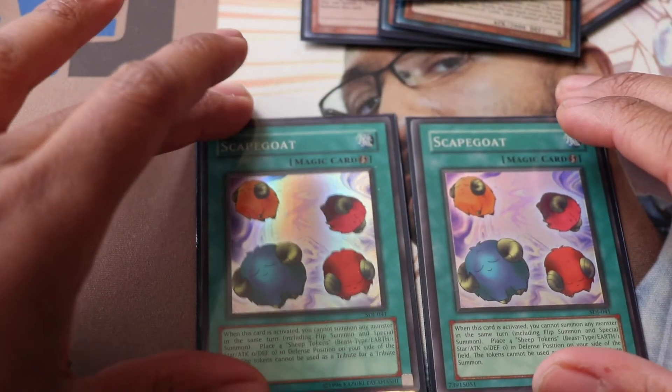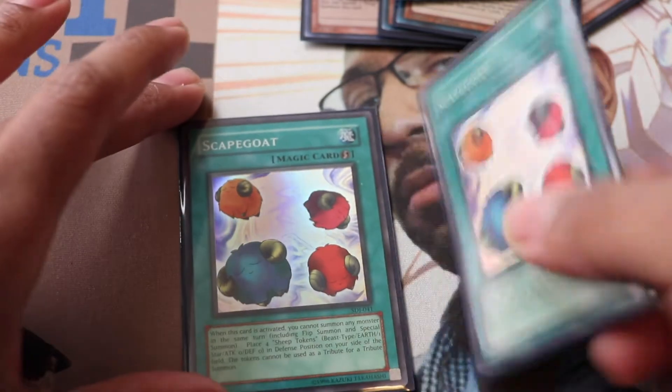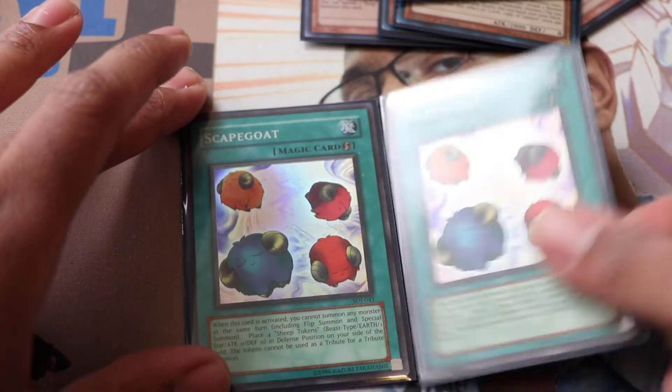Here's my secret weapon: Scapegoat. I went back and forth on it, but it's so good — you can stall your opponent, put it in your back row of five, flip it, and you win. Every time I flip Scapegoat I win, literally. We're playing a Scapegoat package in the extra deck, which I'll show you in a minute.